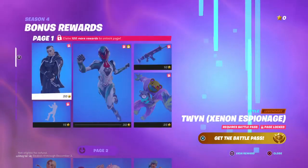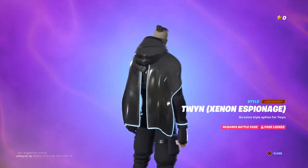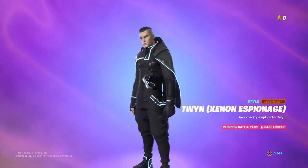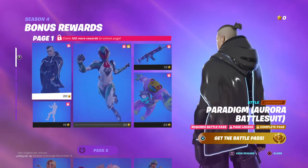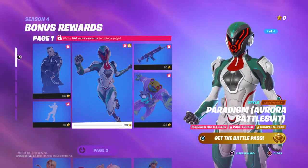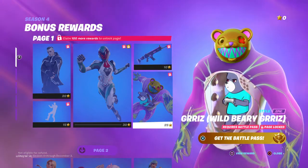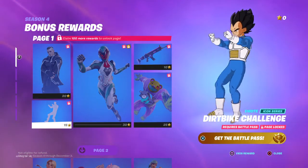We've got the bonus rewards. We can see Zenon Espionage - I don't care how to pronounce it but it looks good. Then we have Paradigm Aurora Battlesuit. We have Hex Wrap. We have the Gris Wild Berry Gris. Then we have the dirt bike challenge.